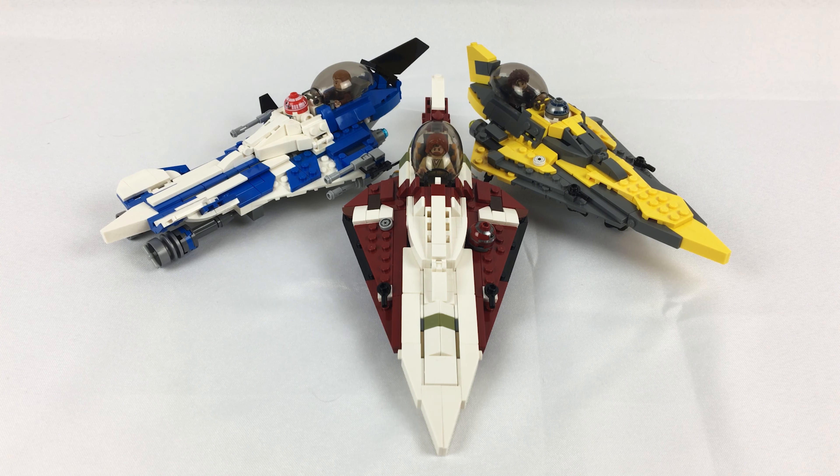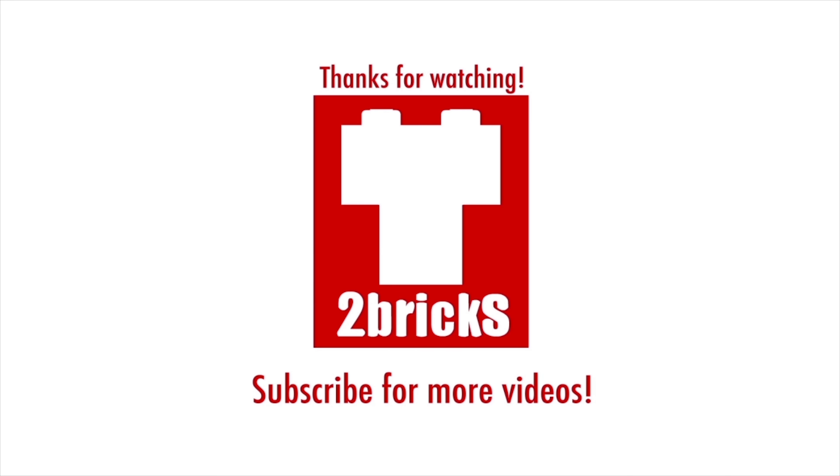If you go ahead and purchase the instructions, I really appreciate it — that supports the channel. Each purchase comes with a PDF building guide similar to an official LEGO set, plus a parts list easily uploadable to Rebrickable or a third-party LEGO vendor. It also comes with the actual digital file — the 3D model of the ship itself — which you can open in Studio, change the colors, order different variations, or upload directly to Bricklink to generate a parts list. There's a lot of customizable flexibility.